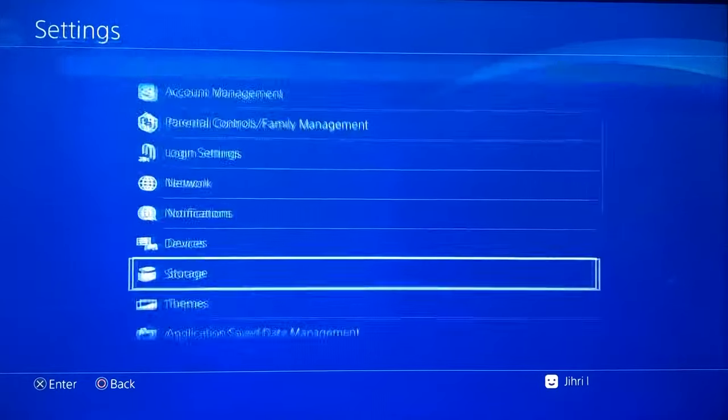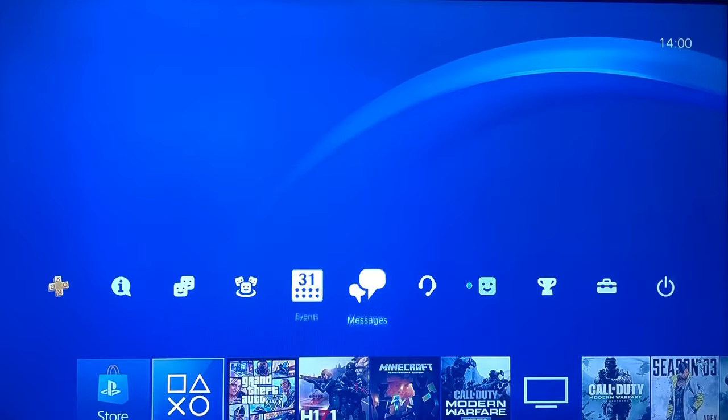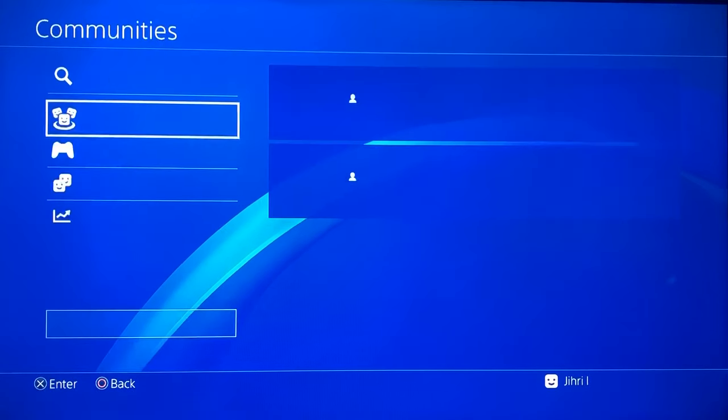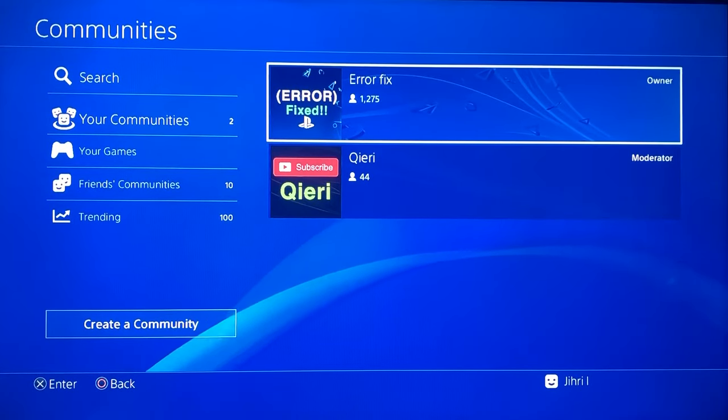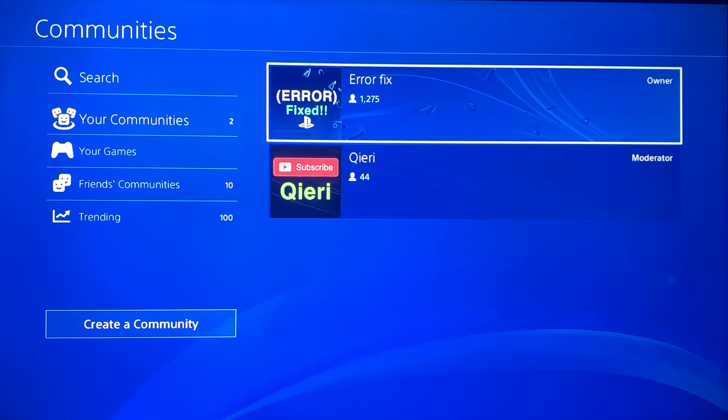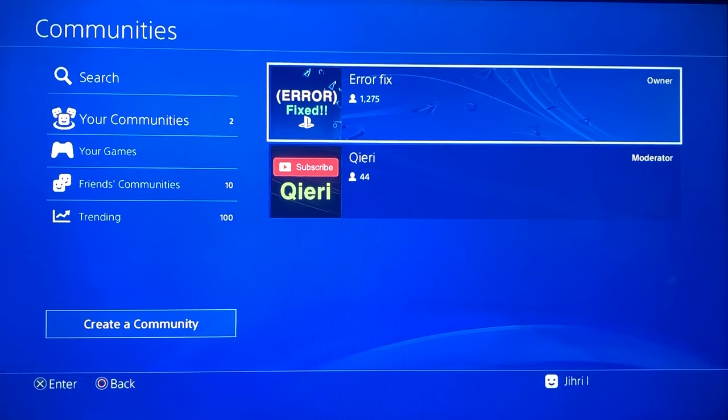If you experience more problems, you can also go to Communities and join the two communities — Adolfx and Kiri. In Adolfx we will help with these types of problems, just regular PlayStation problems or error codes.